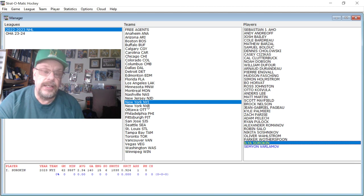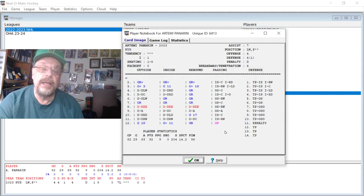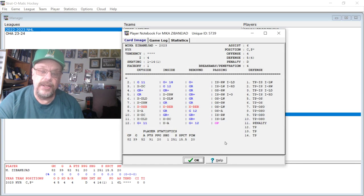Next, the Rangers. You've got Artemi Panarin — he had 29 goals and 63 assists with a 7L assist rating, which is very good. Then we're going to go to Zibanejad — good card here: 39 goals and 52 assists.